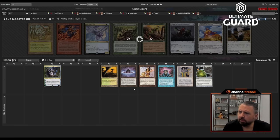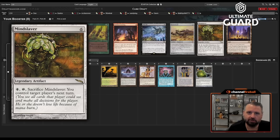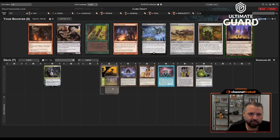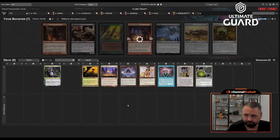This deck could use a land that taps for multiple blue mana — I'd love to pick up a Tolarian Academy. I don't hate Thespian Stage. I'm probably not going to get Crop Rotation back, but I don't think missing out on Mindslaver or Batter Skull is that bad. Stage-Depths can be really good. Regrowth is also decent, but I'm happy just taking Thespian Stage.